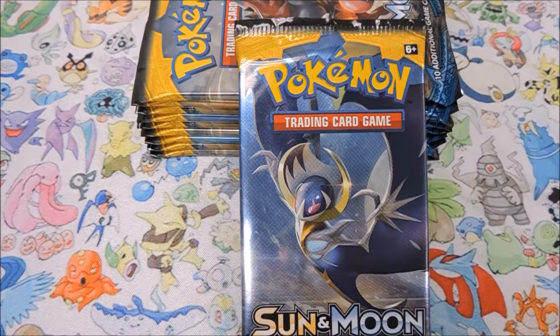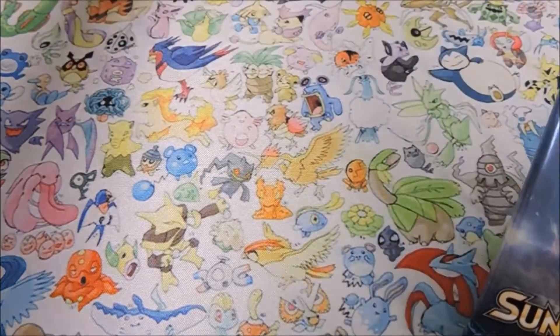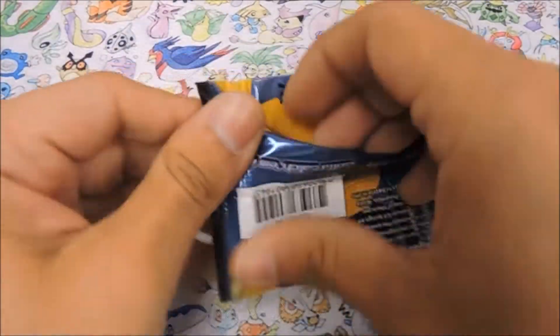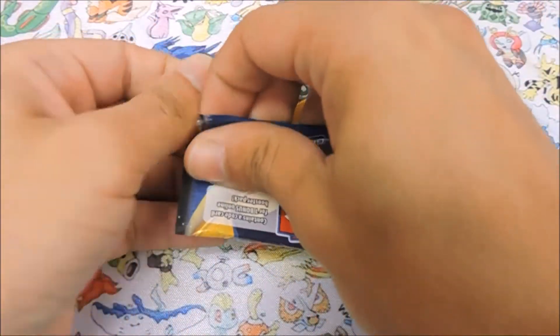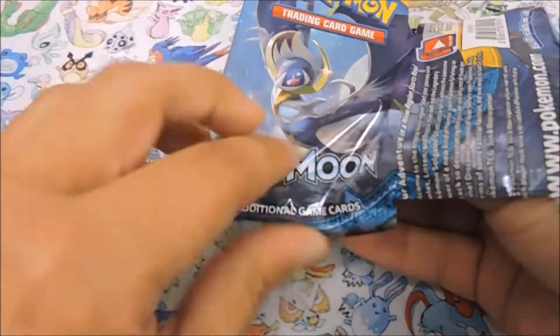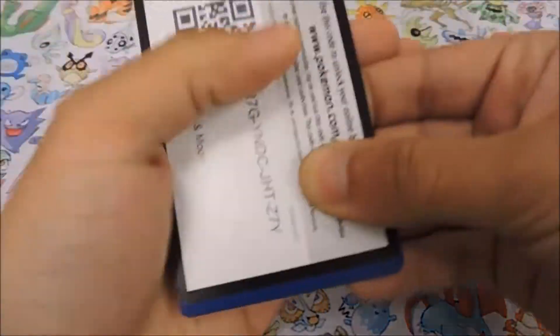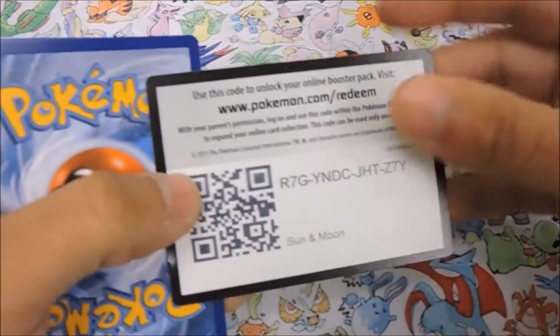That is definitely what we're hoping for. From our last Sun and Moon booster pack openings, we are still hoping to get a Solgaleo hyper rare and also a Lurantis hyper rare - we have yet to pull any of those. Those would be absolutely amazing, especially for our first pack battle.